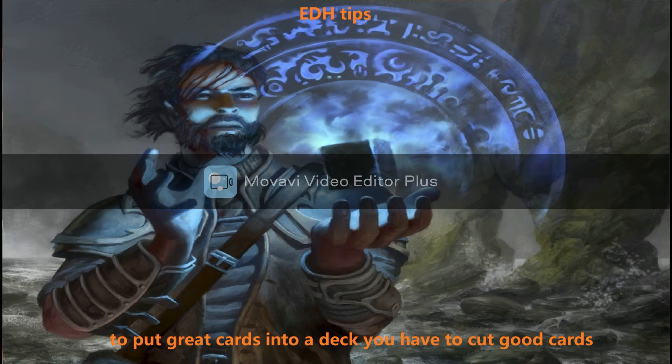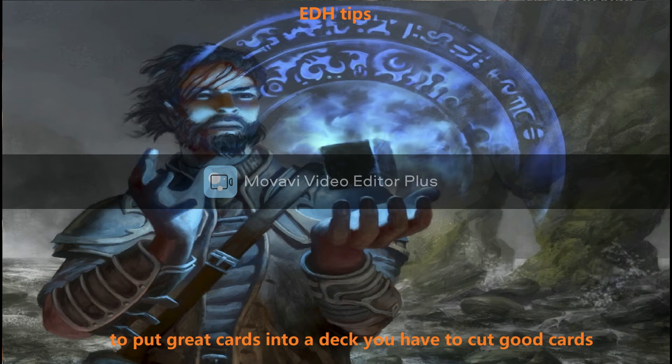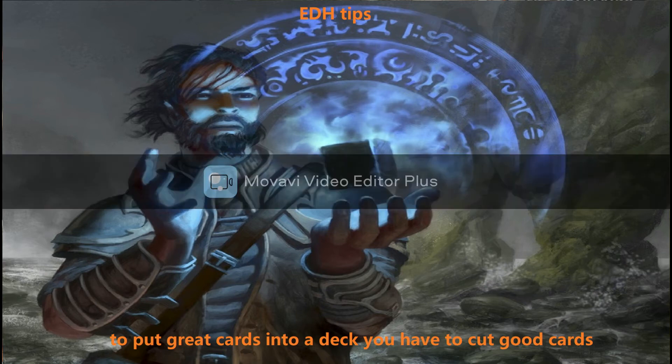Oran-Rief Fang is way better because it gives deathtouch to your creatures, making them harder to block — especially with trample. Then Toski does the same thing on a cheaper body. And in other colors you have cards like Edric, plus effects like 'whenever a creature enters the battlefield or is cast, draw a card,' which all edge out older options.